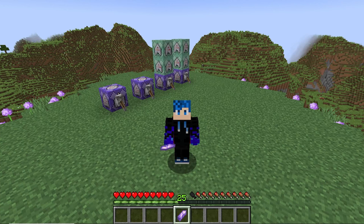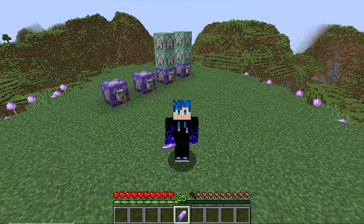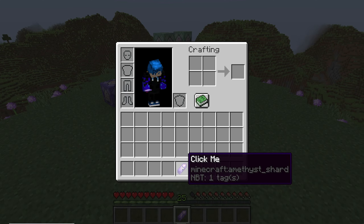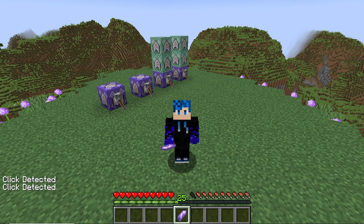My name is GKForce12, and in this video, I'm going to be showing you how to detect right-clicking on any item without using a carrot on a stick. I have this amethyst shard named Click Me, and when I right-click it, you can see that in chat it says Click Detected.